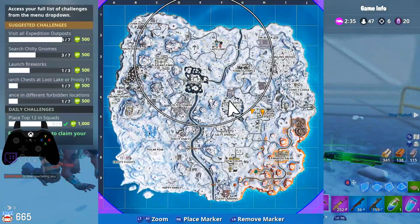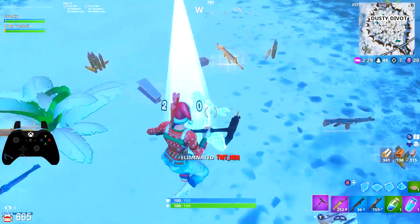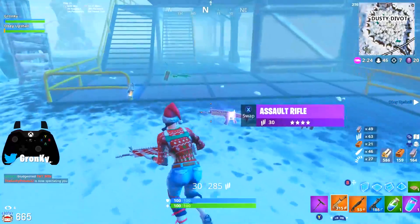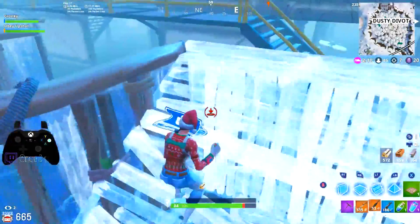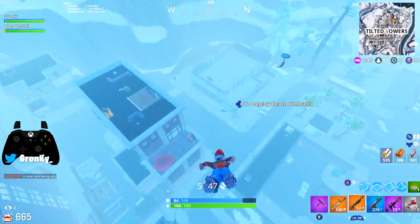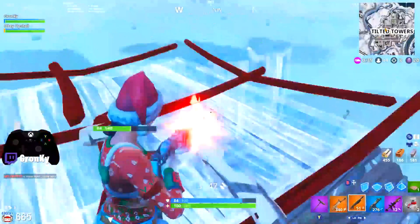Starting off with the binds for players with any kind of functioning paddles on the back of their controllers — these are the binds that I personally use with my Xbox Elite controller. You're going to want to bind edit to A on Xbox, X on PS4, then bind your jump button to right on the d-pad, and then program one of your paddles to also be right on the d-pad. That basically means that you don't actually jump by pressing right on the d-pad — you jump by pressing one of your paddles on the back of your controller. I personally have it as the lower paddle on the left side of my controller, but that part is totally up to you. Then I would keep reset edit as what it's defaultly on, and you can make confirm edit whatever you want as well.